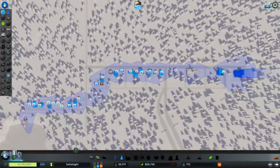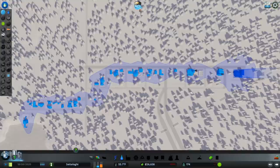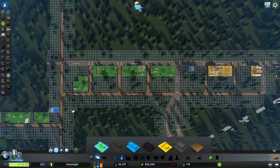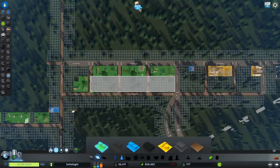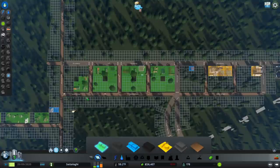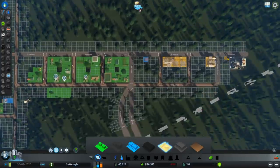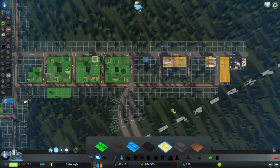We now have electricity, and now we have water too! Now that we have electricity everywhere, let's zone the rest of our residential and commercial zones to get enough Sims to move in. Keep an eye on the demand meters so we know when to zone more industrial to make sure there are enough jobs. We don't want to overzone industrial though, since it uses a lot more water and electricity and produces pollution we'll have to deal with later. We won't need to build any additional streets or infrastructure right now — what we have will be more than enough to reach a population of 380 Sims.